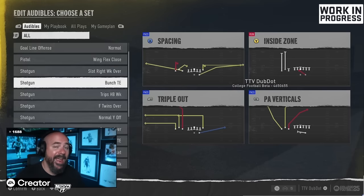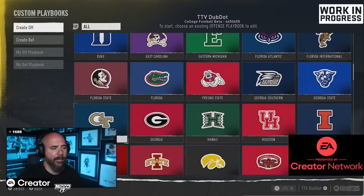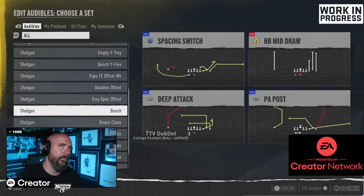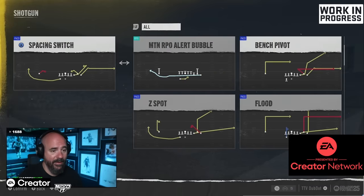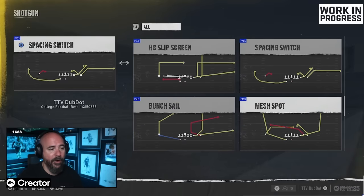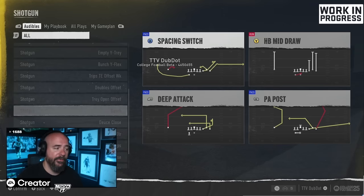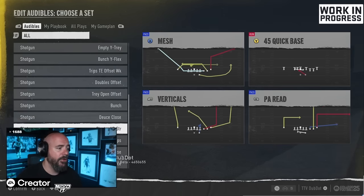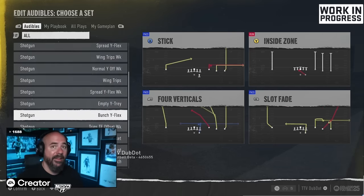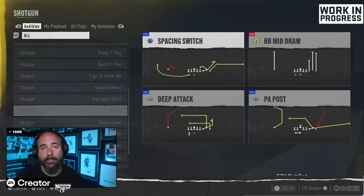Number two is Georgia. Georgia is probably the only team playbook with standard Bunch — not Bunch Tight End. It has Bunch Deep Attack, Bench Pivot, Flood, Z Spot, Dig Return, Smash Return, Mesh Spot, Bunch Sale, Deep Attack, Bunch Trail, and Corner Strike — all the things you love about Bunch are in Georgia. If you're a Bunch guy looking for a Bunch playbook, Georgia is your team. That's why it's number two on my list.